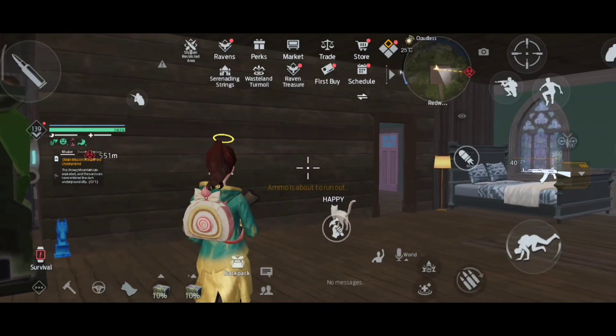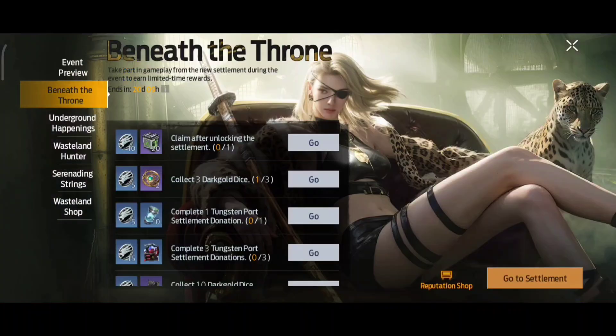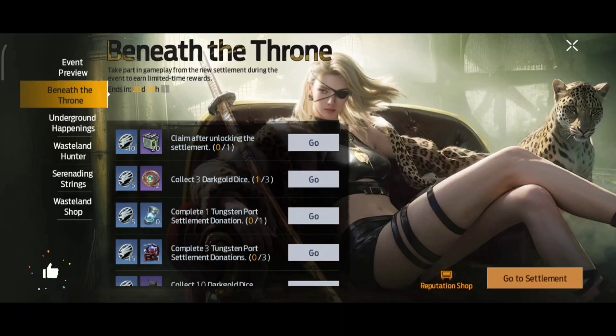The next one is Wasteland Tumor. In this you will be able to see five things. One is Wasteland New Job — they have unlocked one more job like a wasteland crossbow, which I will show you. Exotic Charm is related to Stending Strings. They have given some events where you have to collect things. They have also opened a new settlement in Tungsten Ports — once you complete this mission you will be able to get Wasteland Coins.